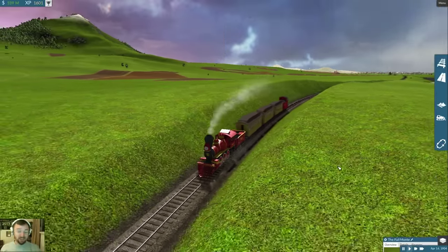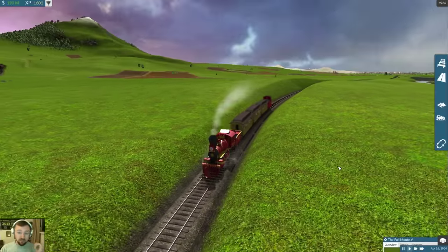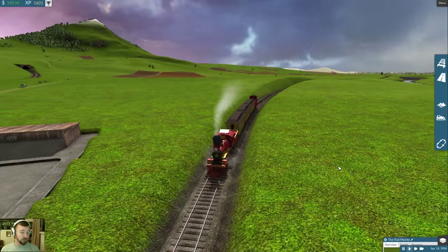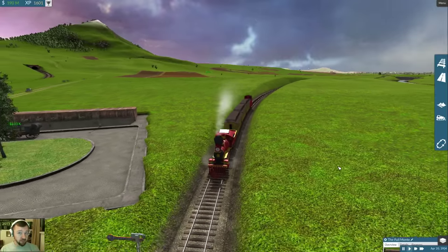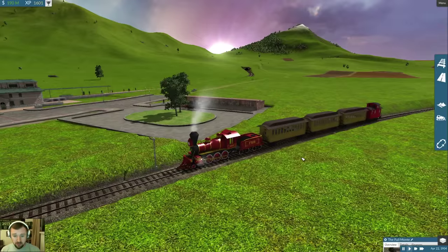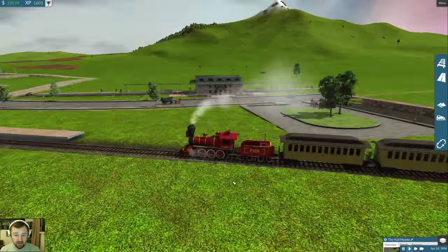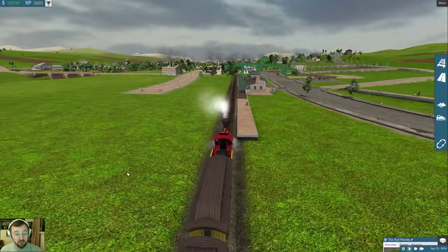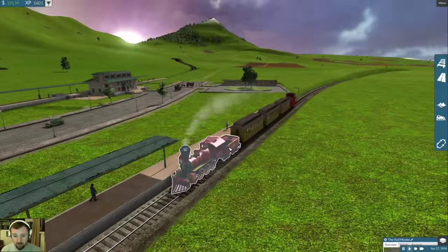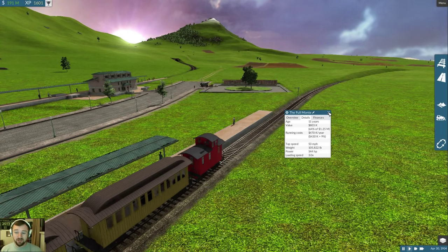We are in the future - it is 1904. I don't know what happened in 1903. We hit the bar a little bit too hard - it's happened before, just a few years of blackout moments. But we're looking at the Full Monty. This guy is just the sad lonely little truck on the River Express line. I said it was getting bogged down. The Full Monty is just a little bit too young at 11 years old.